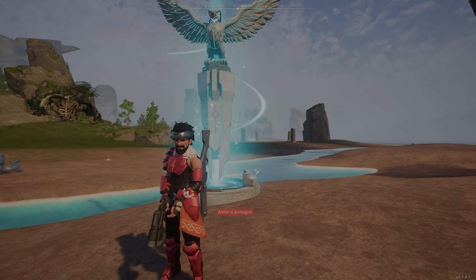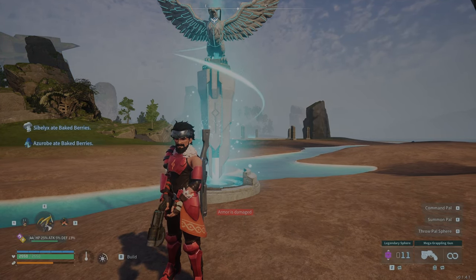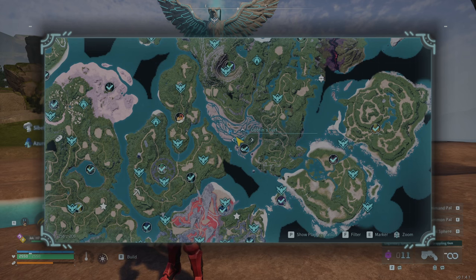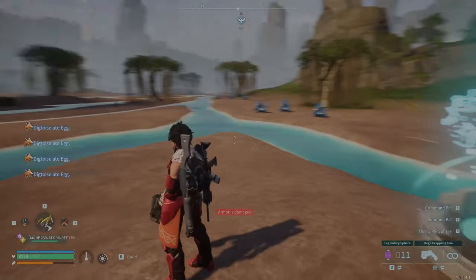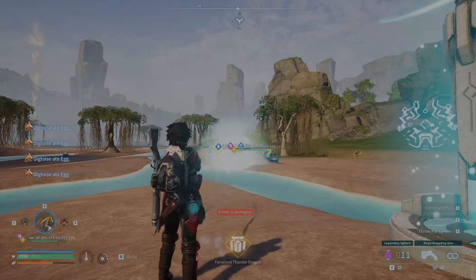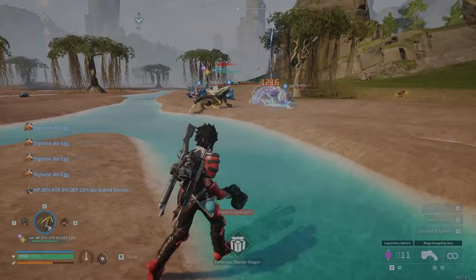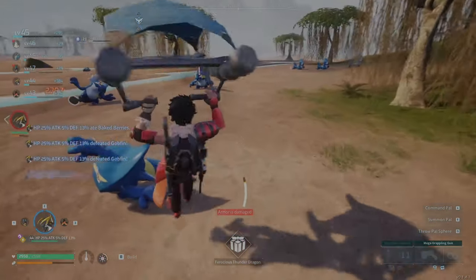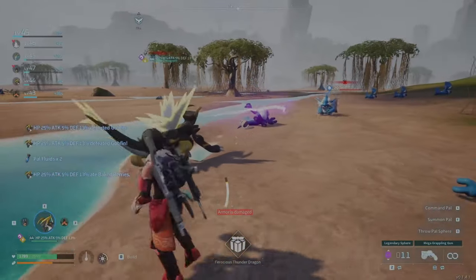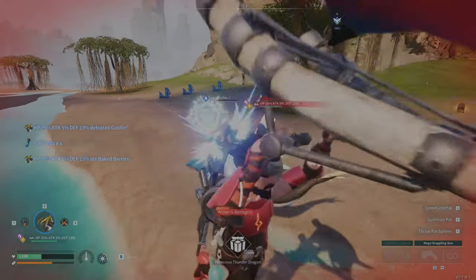Now the last ingredient we need is pal fluids. We're going to come over to Gobfin Turf and go looking for Gobfins because they drop pal fluids. And if you happen to bring an Ozerk, it has a special ability that allows you to gain extra drops from water pals up to 40%. And if you condense Ozerk down to plus 4, you'll actually get up to 80% extra drops. Here you'll see I'm getting about two fluids each.